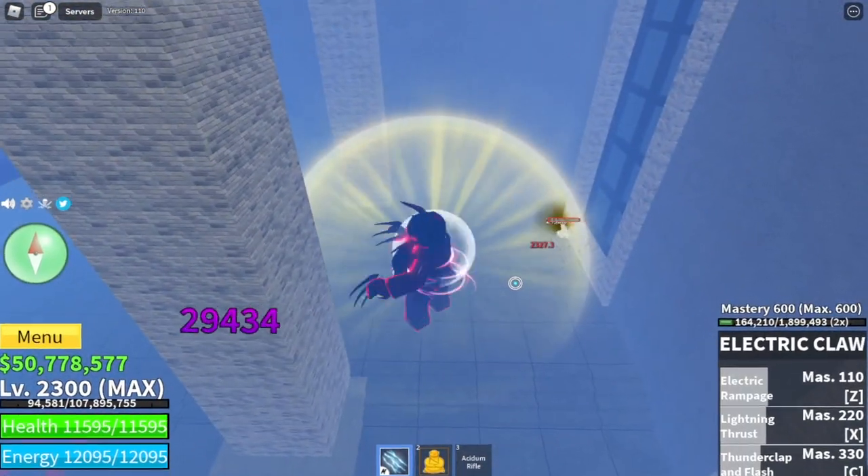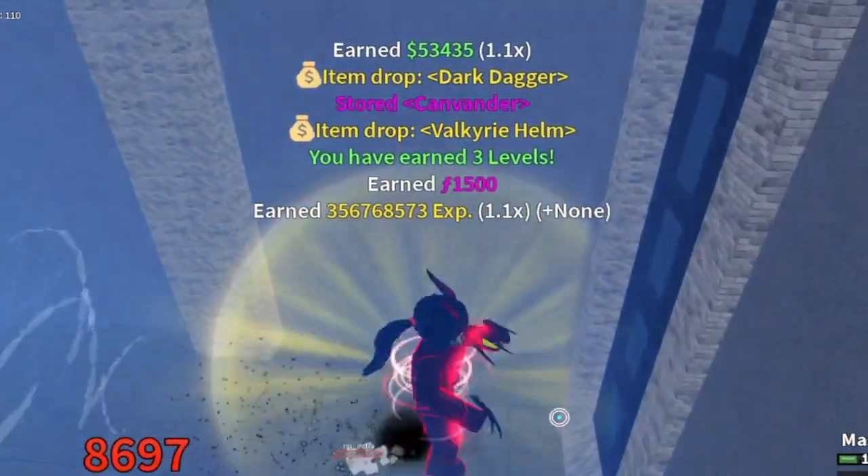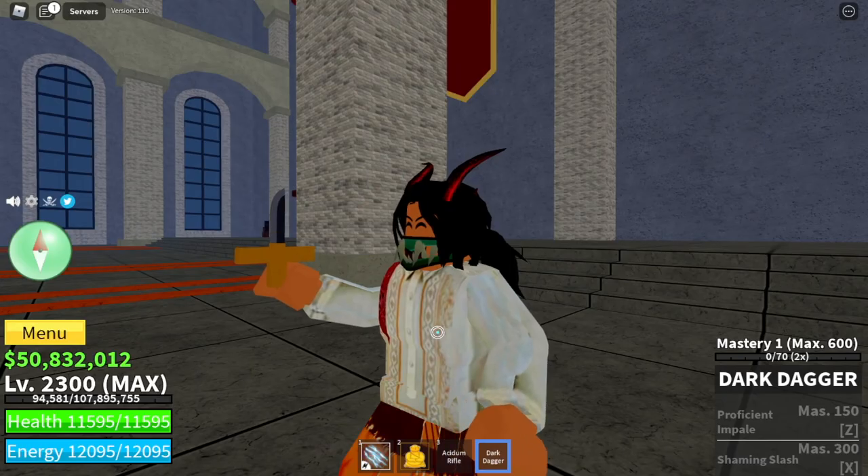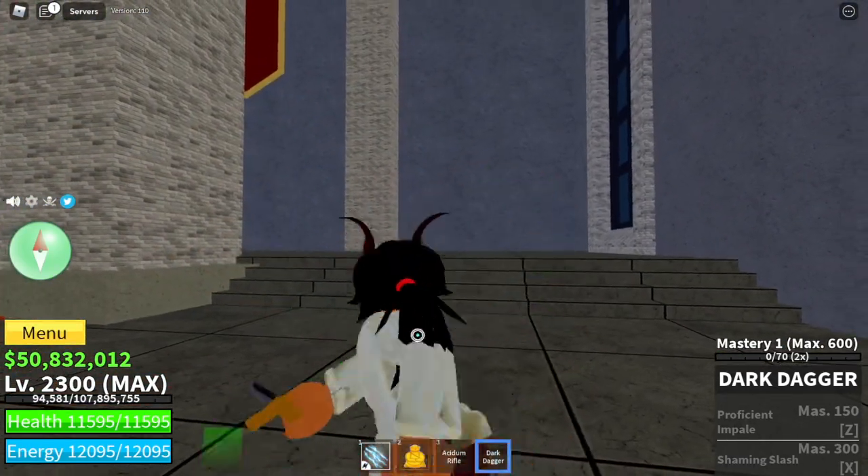Which one's better — Death Step or Electric Claw? For me, I think they're equal. Also, we got the Dark Dagger as a drop. I don't know if this knife is really good — comment it in the comment section.